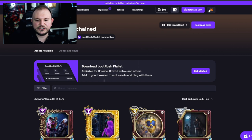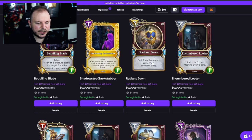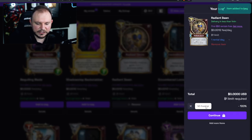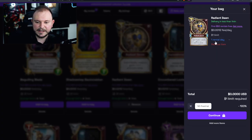Let's say I want Radiant Dawn right here. I would go to Radiant Dawn — normally it will be $0.0012 per day just for this card. I'll add it to my bag, click on my bag right here, and here is my loot. As you can see, I am using my free trial to get 100% off until I spend $50 worth of rents.